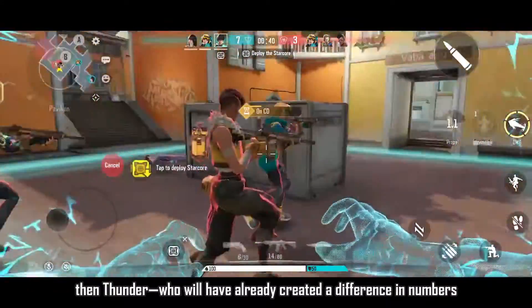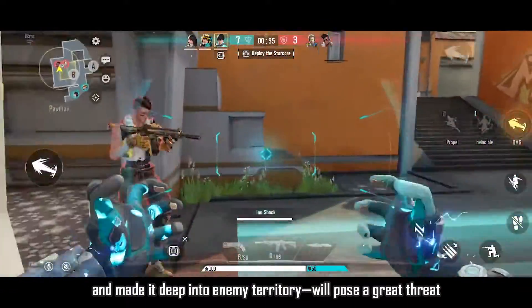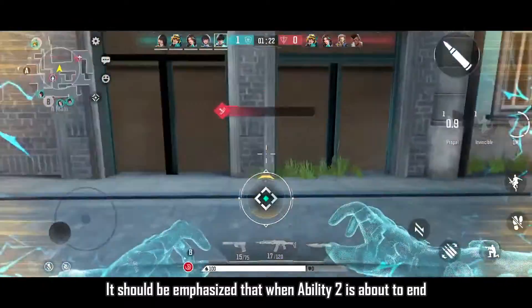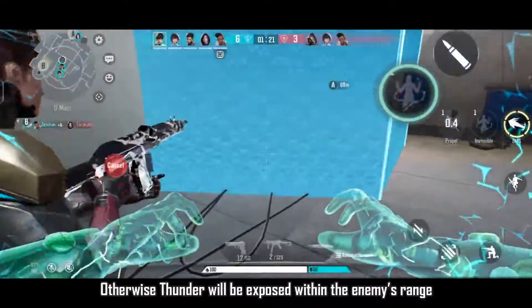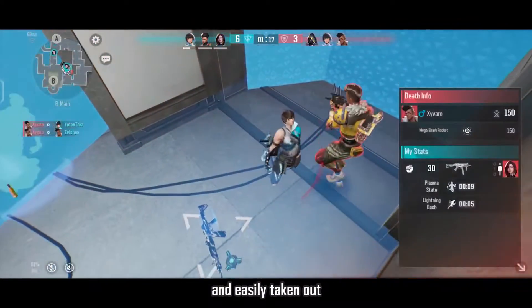If the enemy still focuses on defending their teammates, then Thunder, who will have already created a difference in numbers and made it deep into enemy territory, will pose a great threat. It should be emphasized that when Ability 2 is about to end, you should quickly find cover. Otherwise, Thunder will be exposed within the enemy's range and easily taken out.